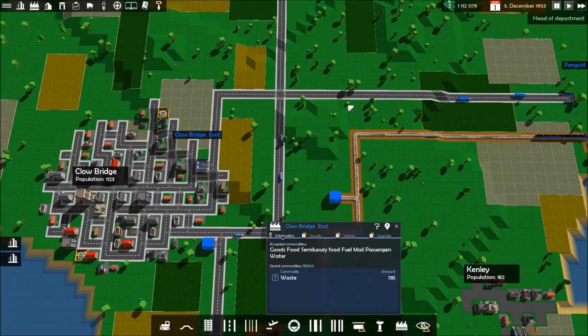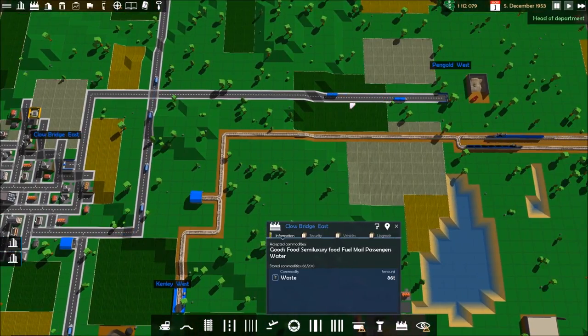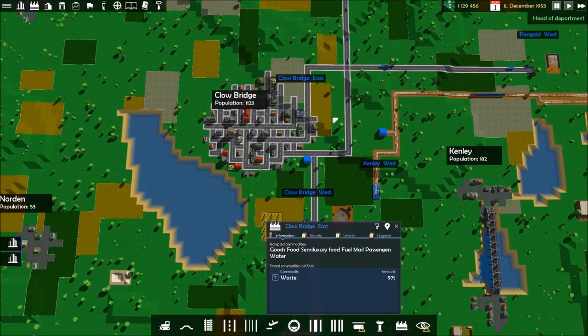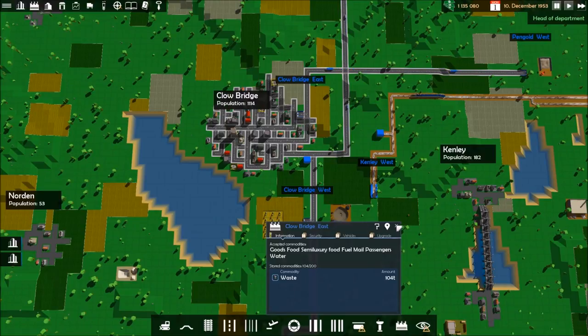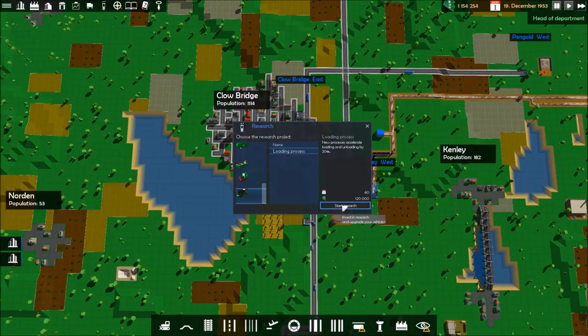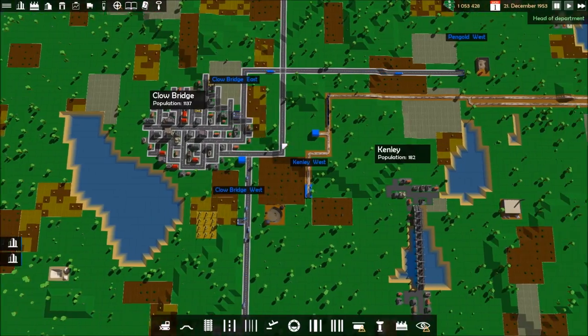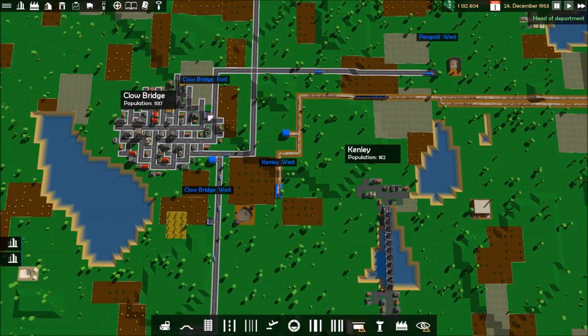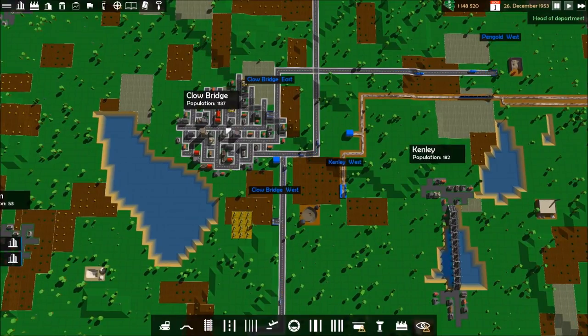Now we're going to start another upgrade. Looking at upgrades for the trains, we have two train models unlocked. There's a loading process upgrade - it increases the loading and unloading time by 20%. Let's go ahead and take care of that. That'll help our steam engines out. Now let's take a look at the cities themselves.